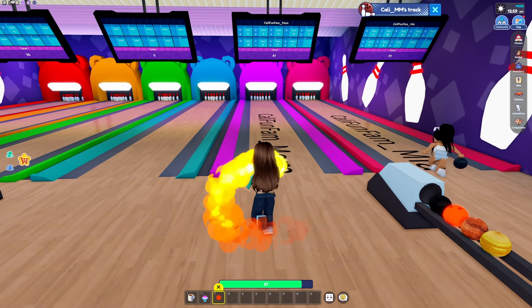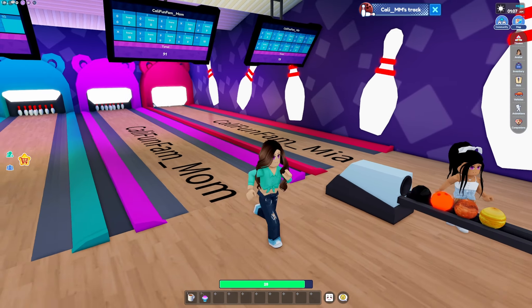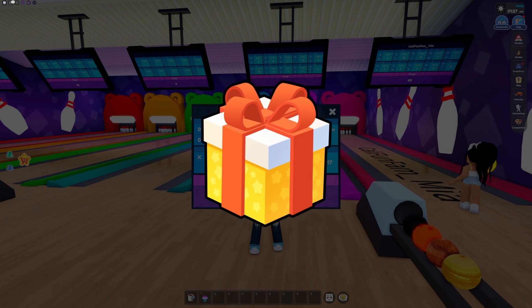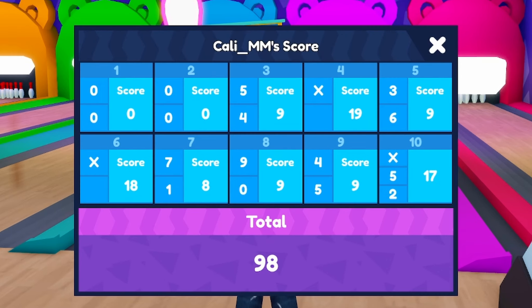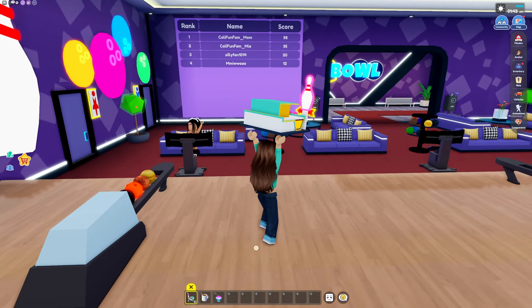I have 81, Mia. Gotta go fast. For once, your mom is gonna win. You're never gonna win. Look at this. Yes, another strike! How do you keep getting the strikes? Alright Mia, I think this is the last one. Oh! And I got the bowling alley miniature. That is cool! Alright, so my total score is 98, Mia. What'd you get? 95! Alright, good game Mia, good game.